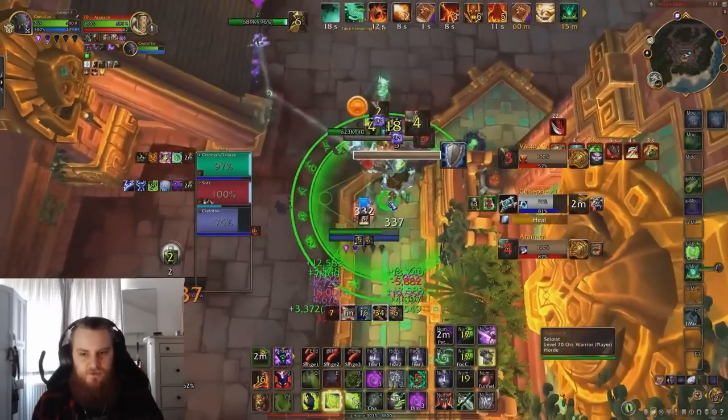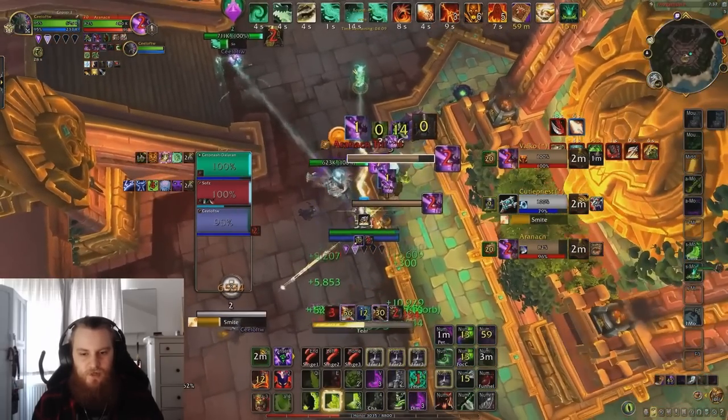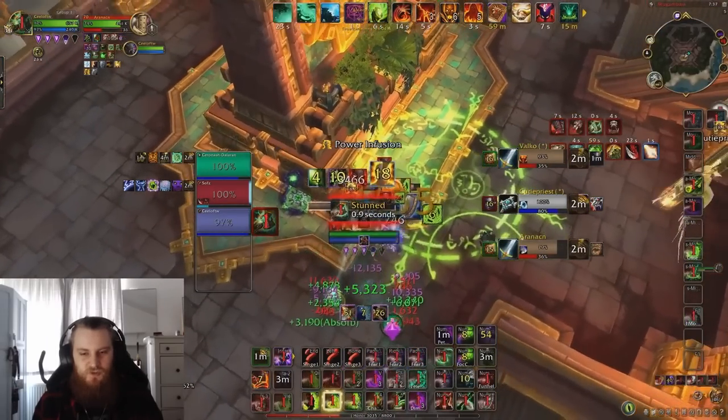He gets a good Fear onto the Healer — that's good, being able to find these small areas where you can get crowd control. Now he goes for another Fear here. What he's done is actually quite good, however the timing is not ideal. He's gone for the Infernal Stun into Double Stun of the DPS, which allows him to Freecast. Unfortunately, he's done this when the Priest has already feared his partner, so his fear when it lands on the Priest lasts about 1 second. This scenario could have been really, really strong but it turns into not a lot of pressure.